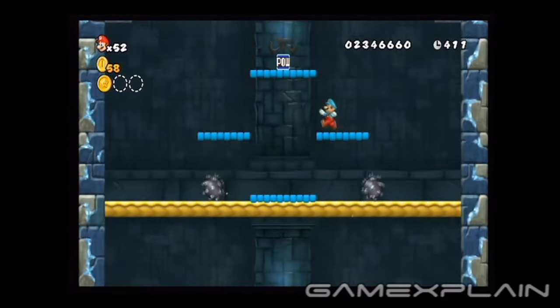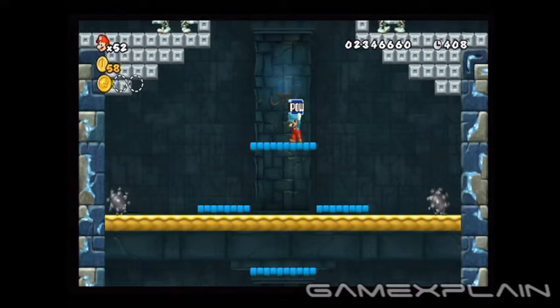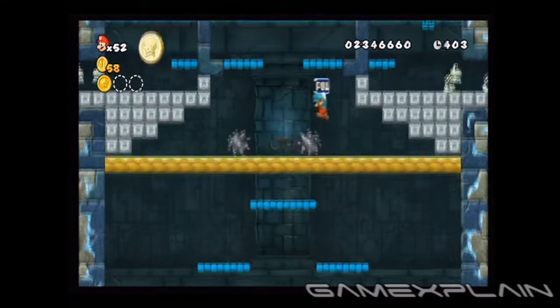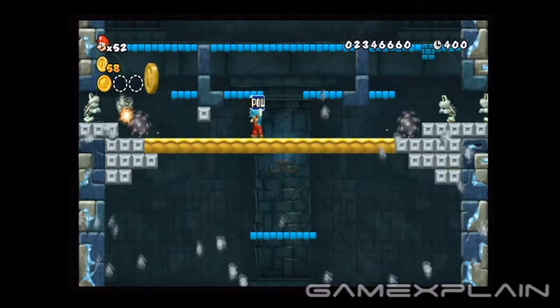Otherwise, you'll have to protect this pow block from four balls rather than just two. Avoid killing these last two spiked balls until they've rolled through the gray bricks. Now you should be free to collect the second coin.